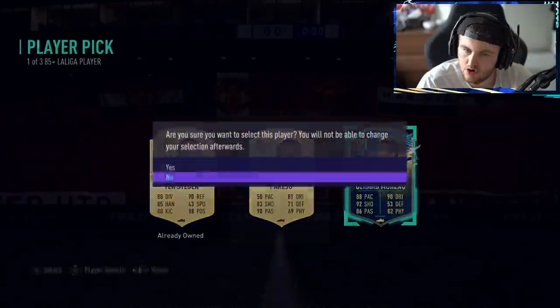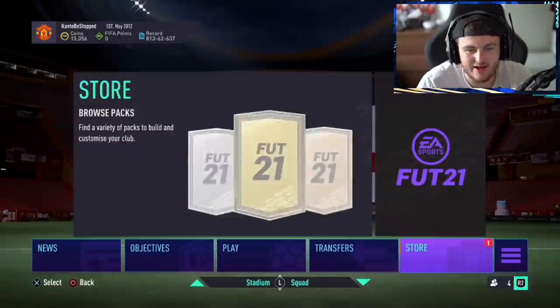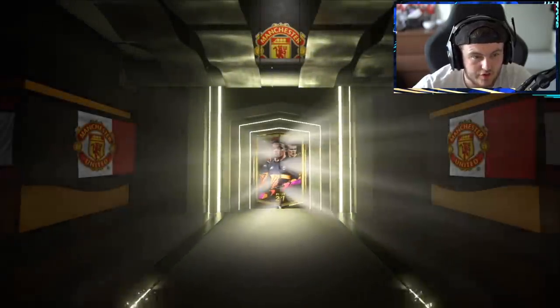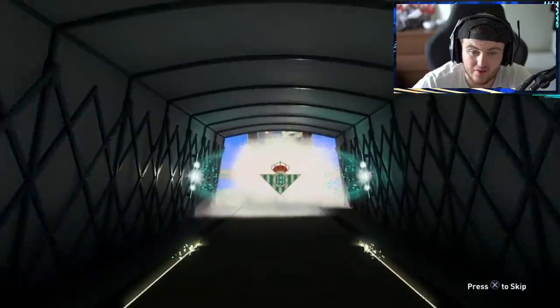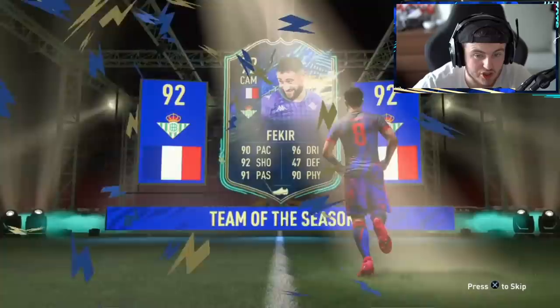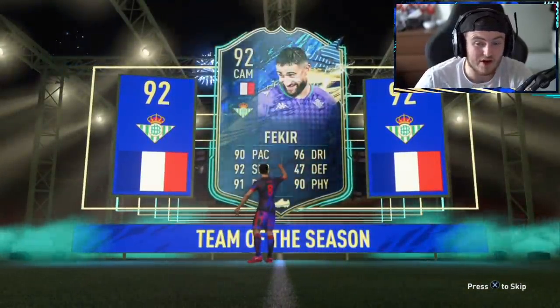Player pick and pack now — TOTS Gerard Moreno. Can't complain, it's a 90-rated TOTS at the end of the day, we'll take it. He's got the English flag and Man United badge, so Marcus Rashford in this pack would be very nice. Can we get the equivalent — Carvajal, center back. This card is cracked in game, very, very good. Don't sleep on him.